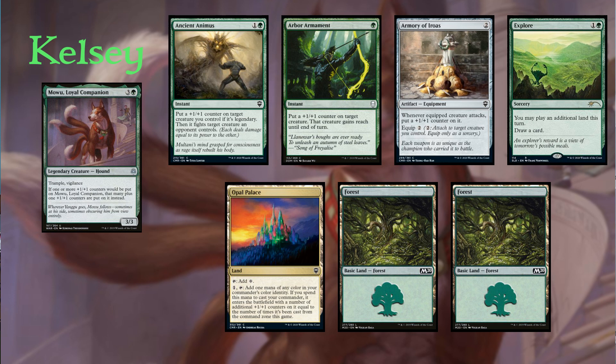After that, Kelsey is back on Mowu Loyal Companion. Her opening hand contained Ancient Animus, Arbor Armament, Armory of Iros, Explore, Opal Palace, and two Forests.